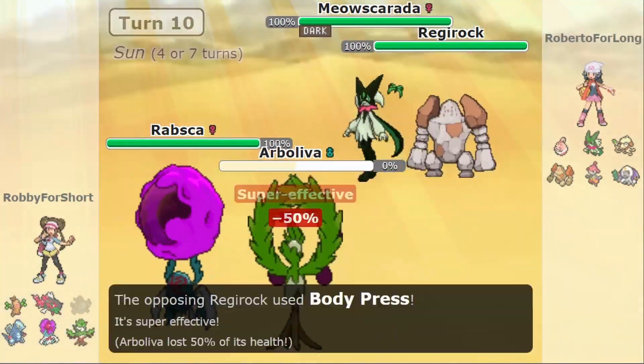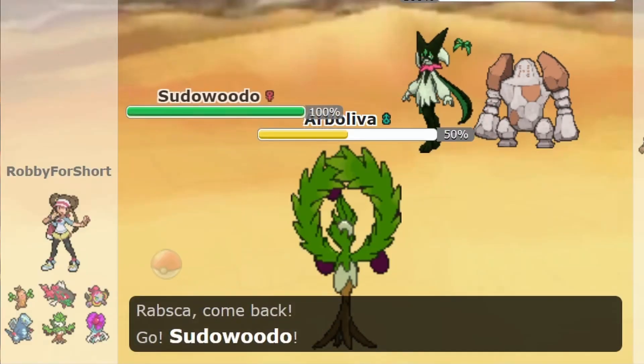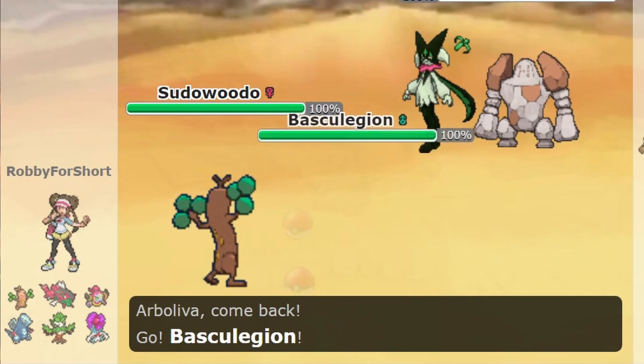Once Rapska has Harvest for its ability, it will use the move Revival Blessing to revive any fainted Pokémon on its team. The opposing team could help with this process by having Regirock repeatedly knock out Arboliva, while Meowscarada and Oranguru switch between turns. Ideally, we want to knock out and revive Baxcalibur at least once — this will be important for later. Rapska will need to use Sunny Day every 5 turns to continue harvesting Leppa Berries. Once the player's teammates have fainted and been revived 100 total times — which I clearly didn't do because nobody has time for that — we can switch into Sudowoodo and Baskilegion.